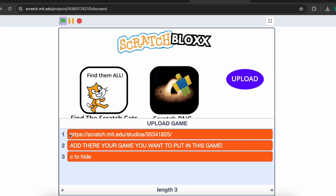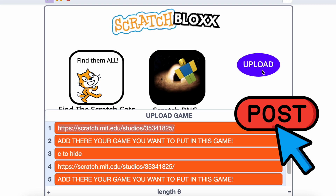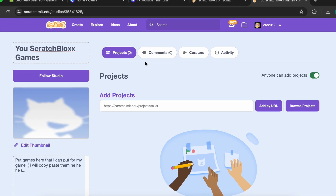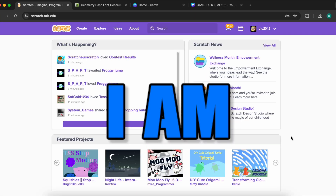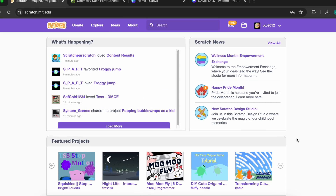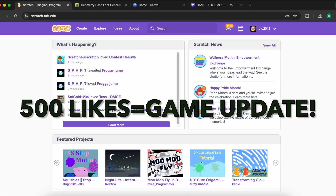So, if you want to upload the game, here's the studio, and I will patiently wait until you post something. I think the game is good. Here's the studio where you can post projects. I am bad at coding, but the game will receive updates at 500 likes — at 500 likes I will update the game.